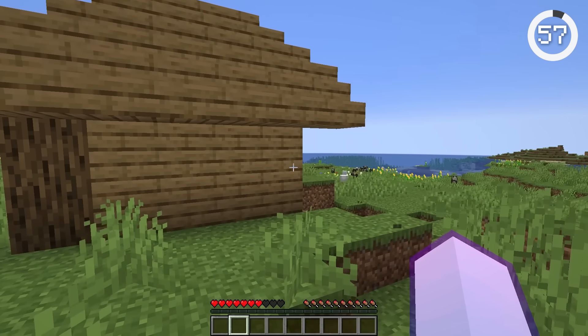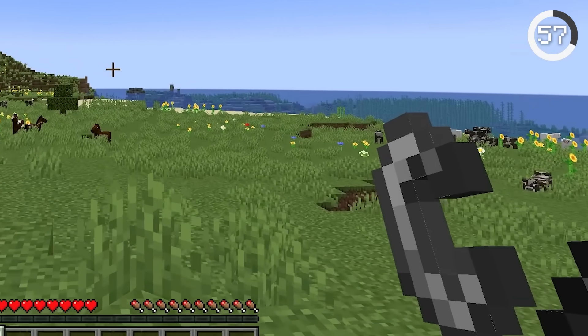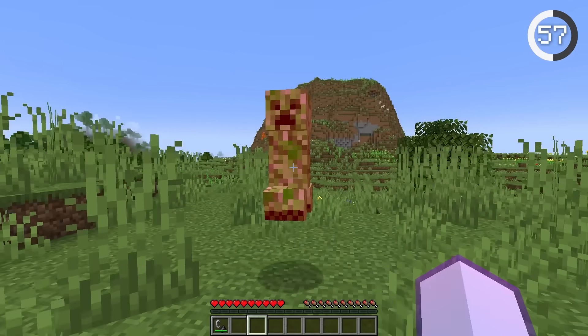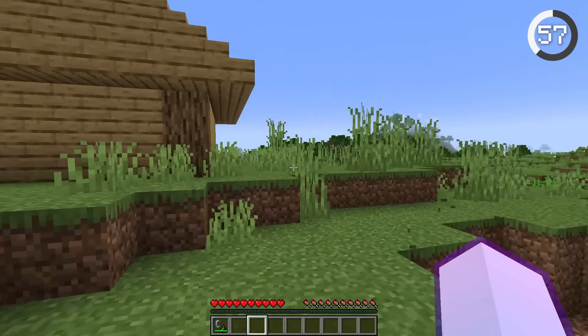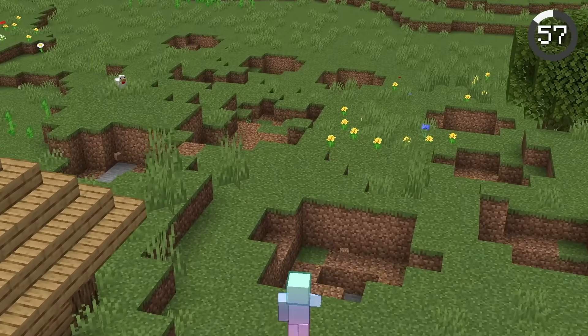Creepers are notoriously explosive and can decimate your bases. But you can actually avoid ruining your bases with a flint and steel. You can use a flint and steel to ignite the creeper before it gets too close to your base. But if you don't use water, you may end up with some holes.